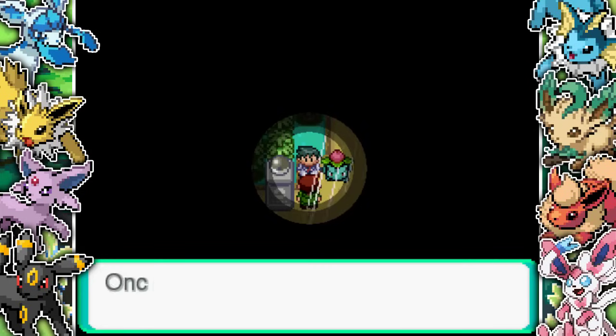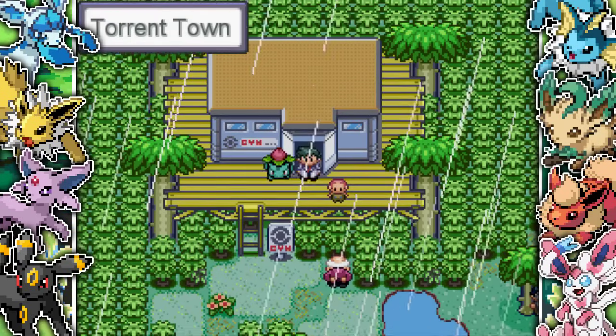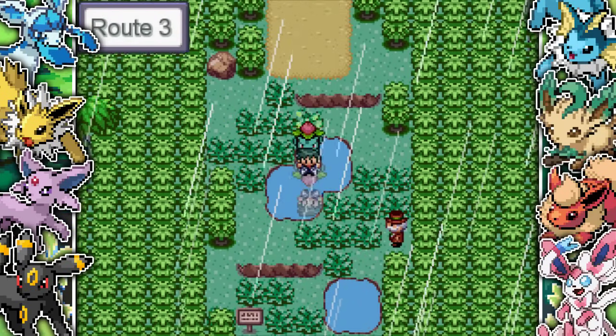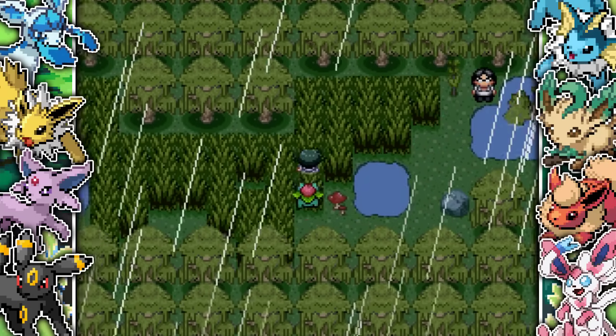I go to the gym and the gym guy says the gym leader's not here - he's gone to the swamp. If you want to fight the gym leader, you have to go to the swamp and tell him to get back. So I have to go south to Route 3 into the Drizzle Swamp. Still raining, by the way. The rain is ridiculous.